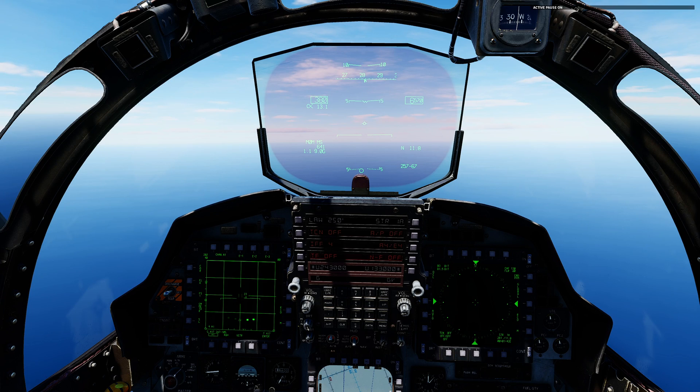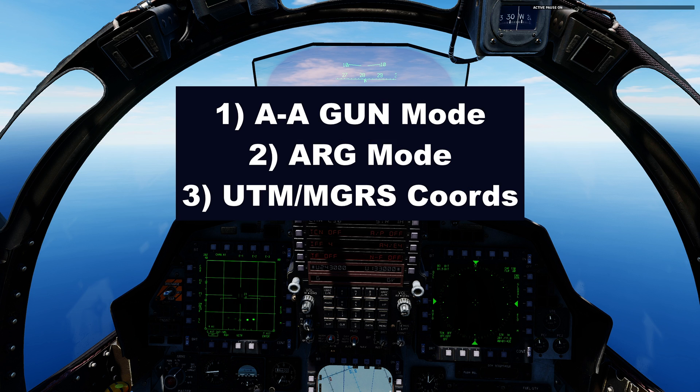Hello valued viewers, I hope you're all doing very well. It's late February 2024, a new DCS patch has come out bringing three major changes to the F-15E: first, changes to the air-to-air guns mode; second, the addition of air-to-ground ranging mode; and third, the addition of MGRS coordinate programming.